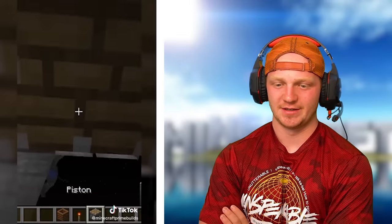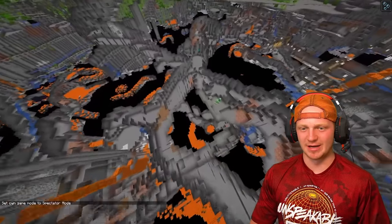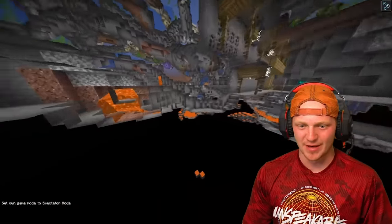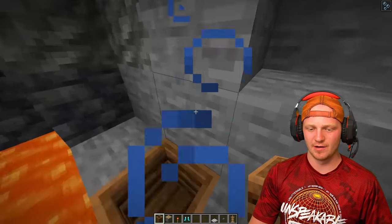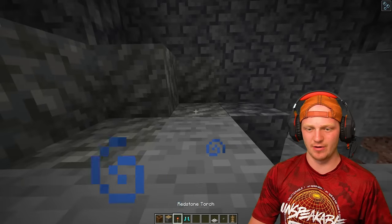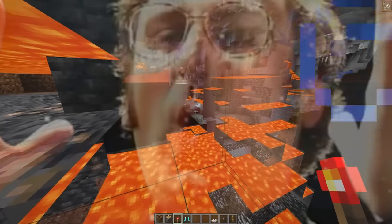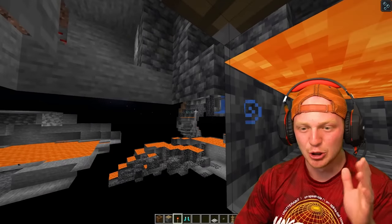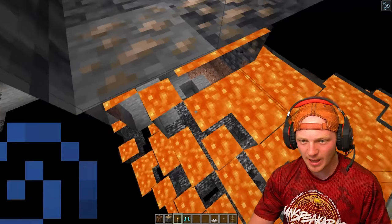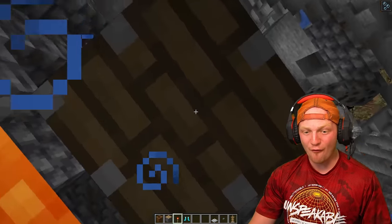I don't believe that one bit, but we'll try it. We're going into a cave system — I need to find a lava pit. He did it right next to a lava pit, so I will do the exact same thing. He placed down the composter right here, then stood in it, and then puts it on — wait, what? Whoa! I didn't think it would actually work. I don't see any diamonds — actually, I do see diamonds right there, and normally I would not be able to see that. I'm looking through the wall!